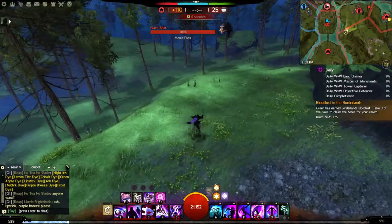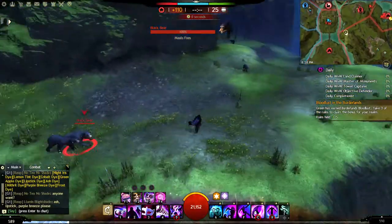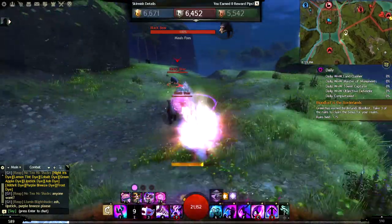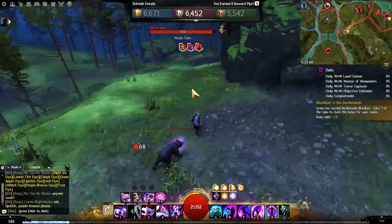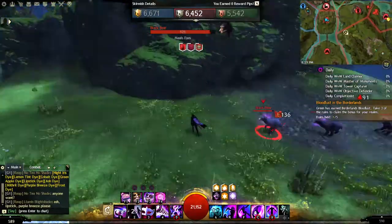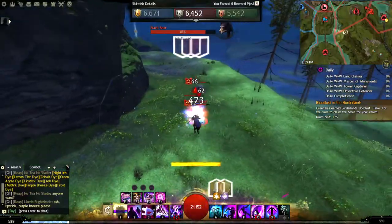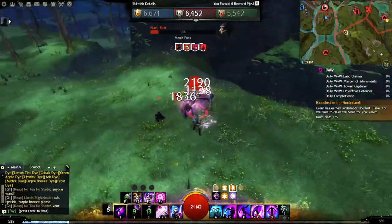Here's another trick called the lineup shot. Let's say there's an opponent here and another opponent somewhere else — you want to line up the shot. You go ahead and do this, and it goes through both of them because you lined them up. The spinning staff gives you time to align your shot, so you can line them up — that's another trick.